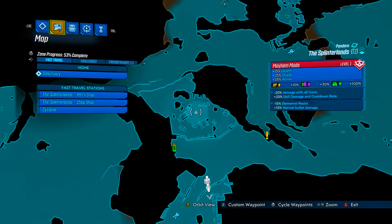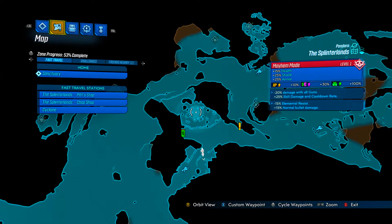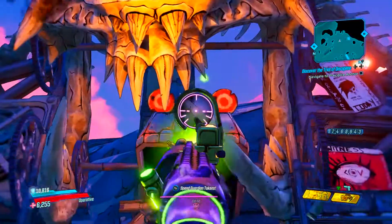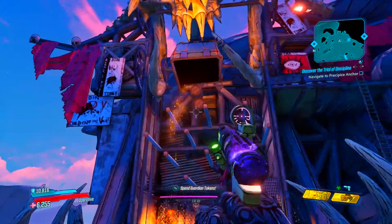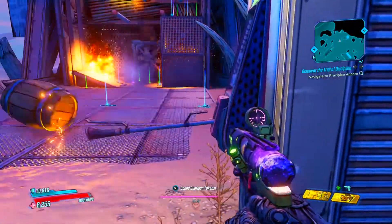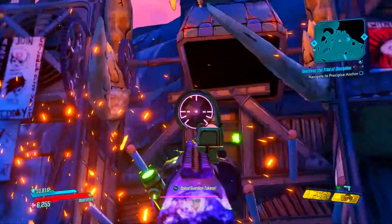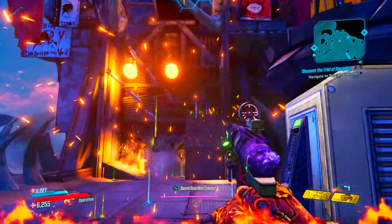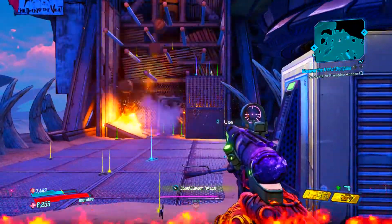You're going to clear out all the enemies in here, and when you do, there's a lever over here — if you activate this lever there'll be three bullseye-like targets, and if you shoot them, three barrels will drop. Those barrels drop some money and some weapons, and you have a chance of getting legendaries from doing this.